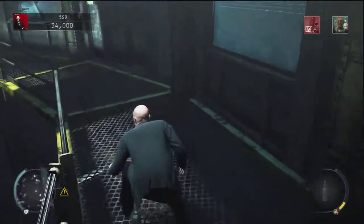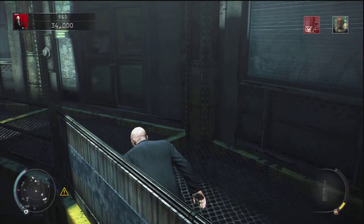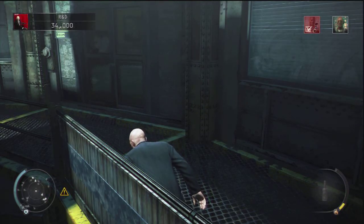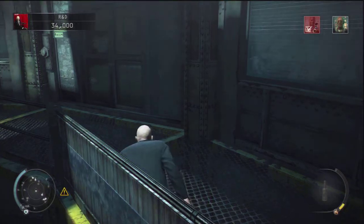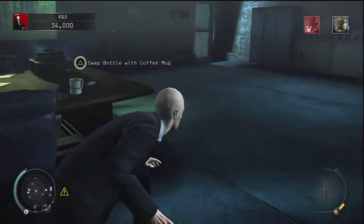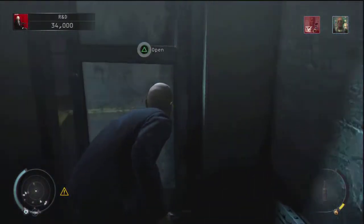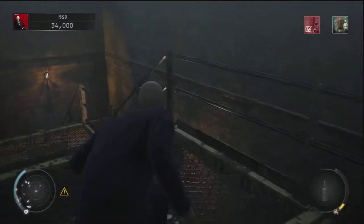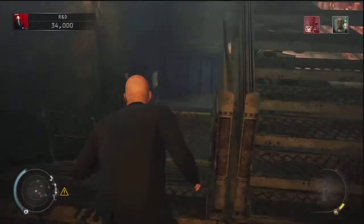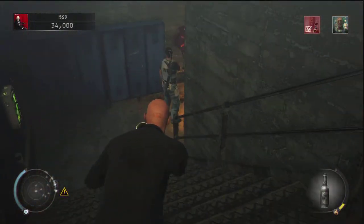You have to wait about 10 seconds until they get to the bottom of the stairs. Then come over here — don't go in the door right away. Wait and make sure the people in here aren't looking towards that door before you come in, then walk down these stairs. At the bottom there's gonna be a guard, so wait until he moves.